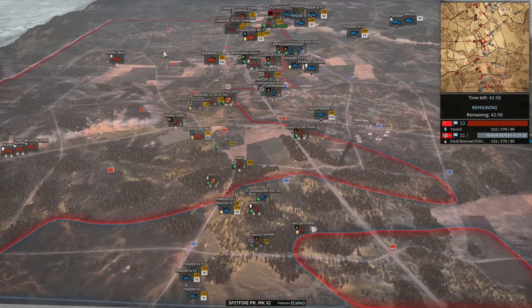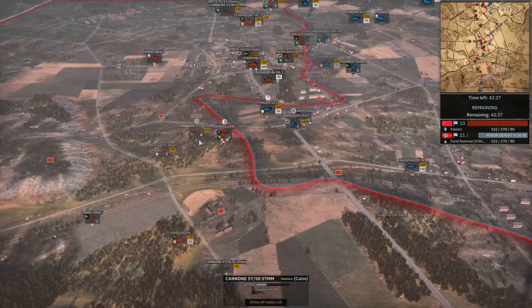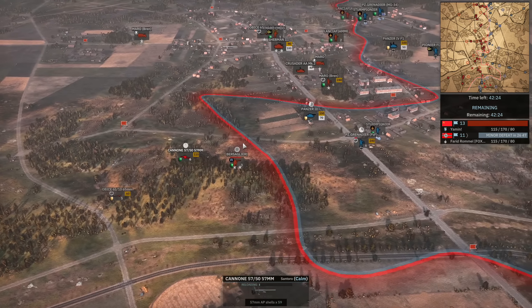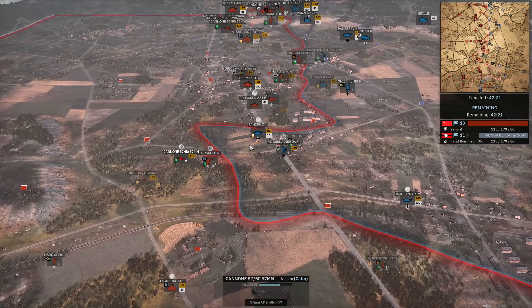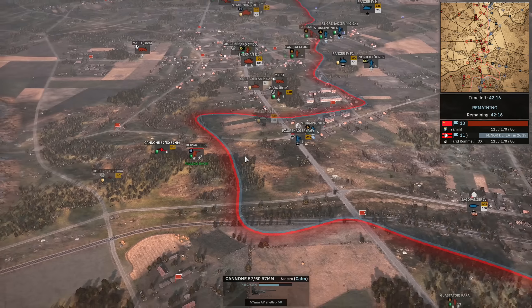He doesn't have the infantry to push into the little forest there but his armor is in a good place to do some damage. The Sherman III is going to be a bit of an issue — the Panzer III can deal with it but it's a stretch at close range. So now it's still 14 to 10 in favor of Yamin, mainly due to the center and top side flags. The Jagdpanzer could probably secure the flag further down. The Manövbren is creating a little salient on the top side, but has run into the 57mm gun so I don't expect that to last.